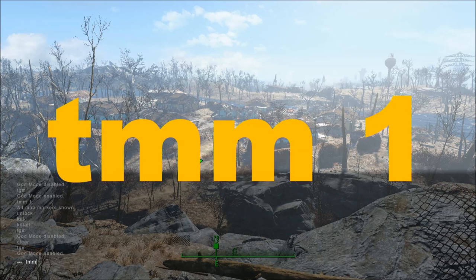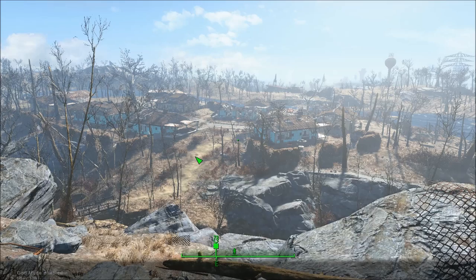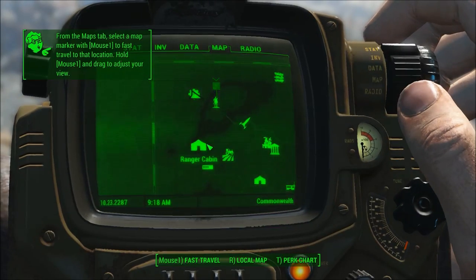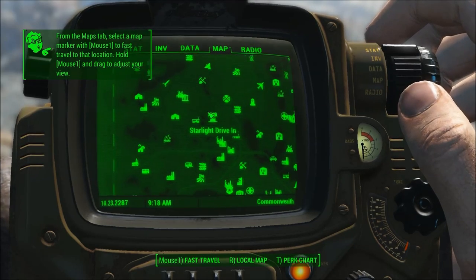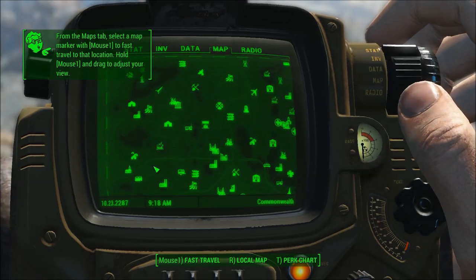Another neat one is TMM space 1. That's gonna unlock all of the map markers. So we've got all the map markers, which yes, is cheating, but also if you lived in this area, you would probably know everything close to you, at least.